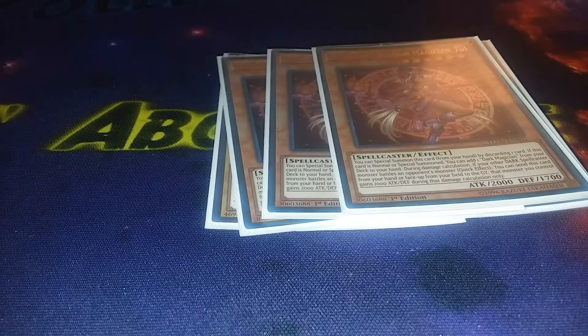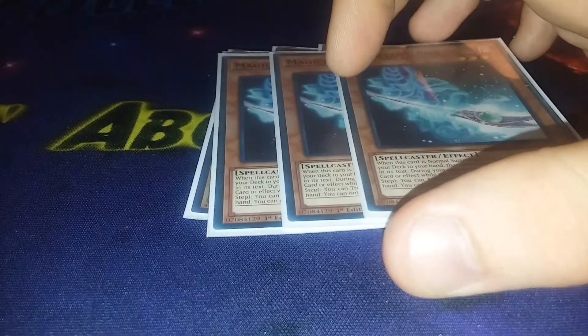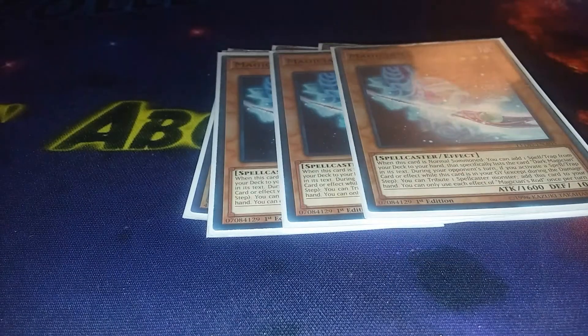Next we're playing triple Magician's Rod — it's your main searcher of the deck. When you normal summon this card you can add a Dark Magician spell or trap to your hand. I really like it in combo with Dark Magical Circle and Eternal Soul, and especially when it's in the graveyard you can keep tributing Dark Magician and keep bringing it back. Plus I'm playing Allure of Darkness, so having a DARK in hand is really good.